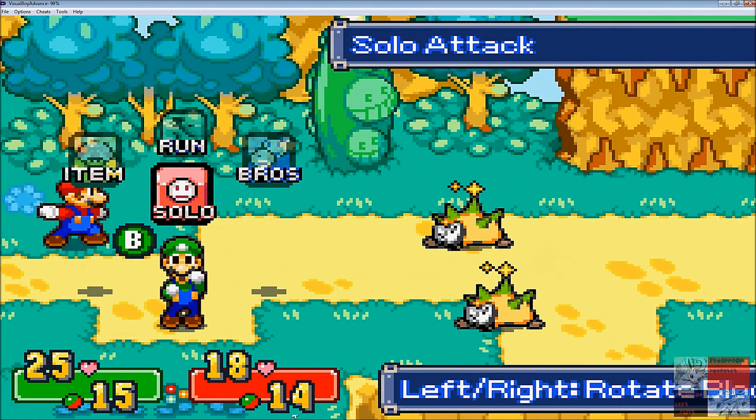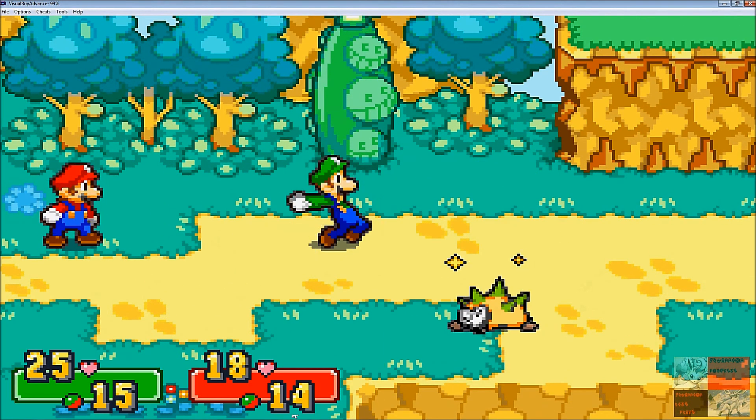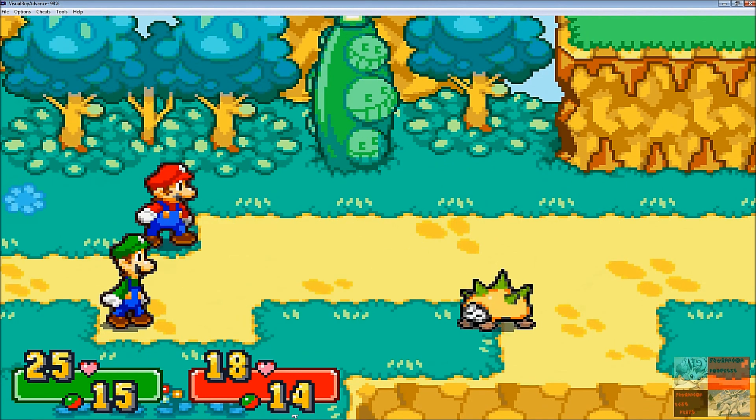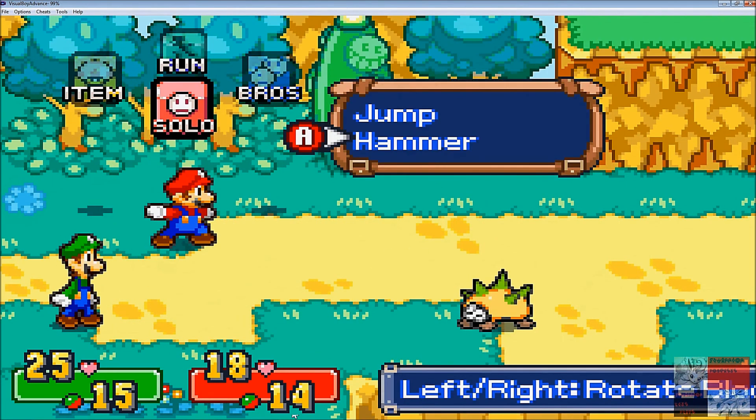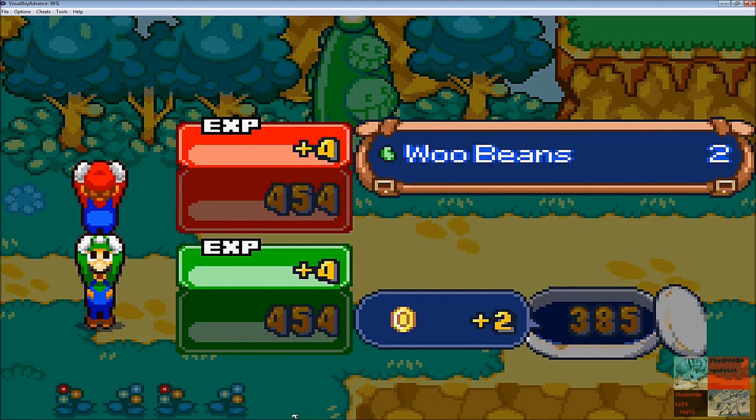See how it's 7 damage — it was 12 earlier. Because you have to wait a while, but you can't wait too long or you completely miss. Mario actually pulls his hammer out incredibly faster than Luigi.